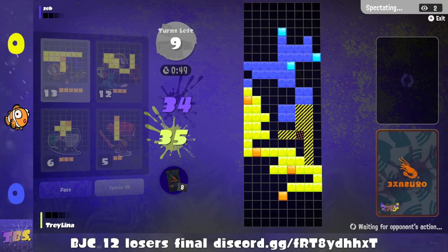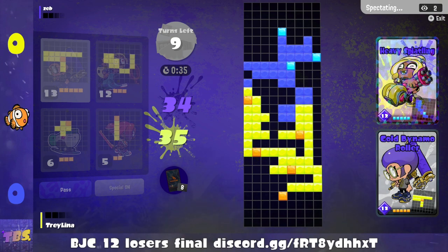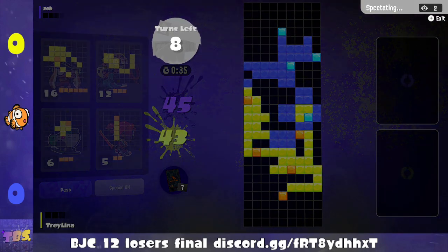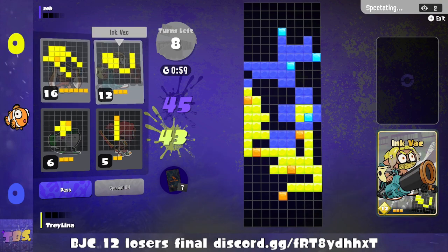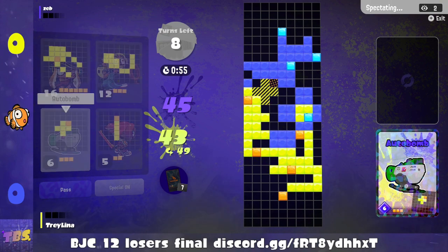Last turn, he just played his triple ink strike on turn 3. And if I remember from the last match, Zeb does not play double 3-12, so that's his 3-12 gone and without a good special block placement. I guess he must have really not had a super great hand — we could probably guess that from the exposure opener.